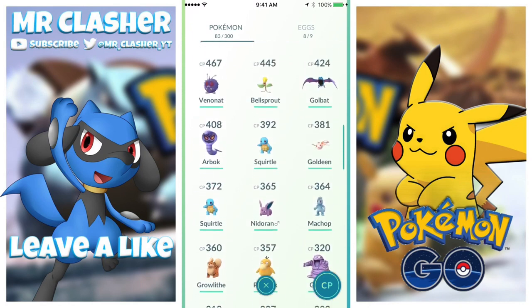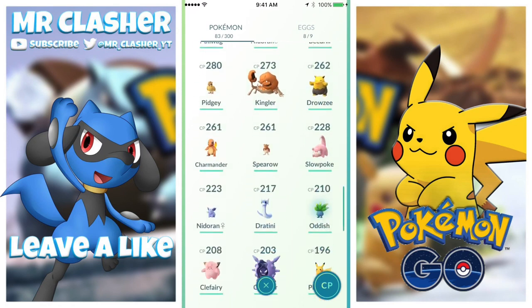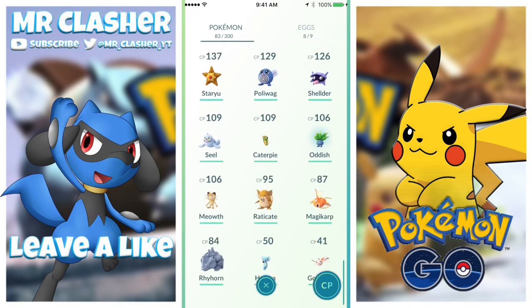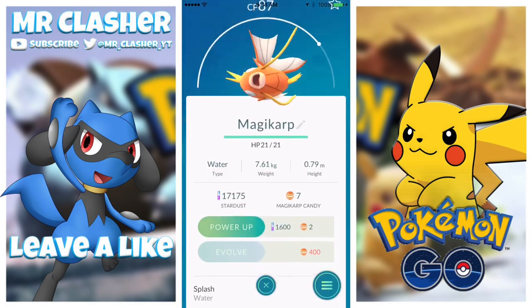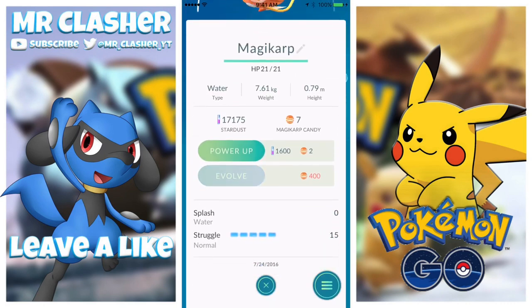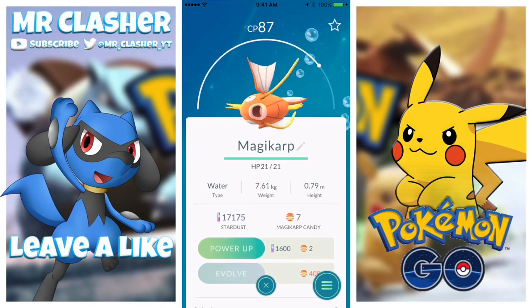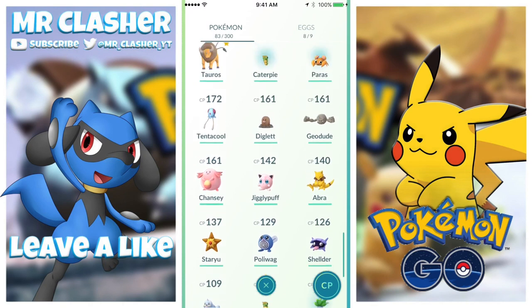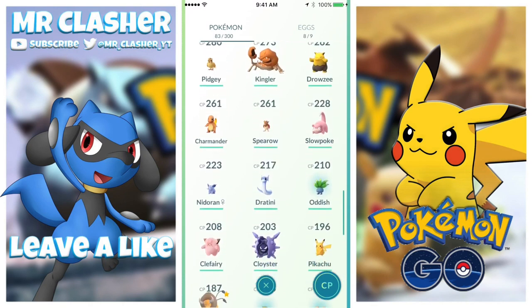I still have two Squirtles and I don't know which one to choose. We also got a Magikarp - we only have 7 candies, so hopefully we can catch more Magikarp or get one from an egg soon. That would be very useful.